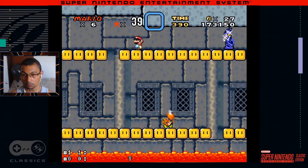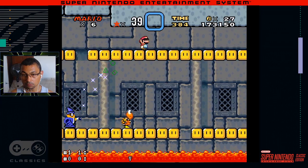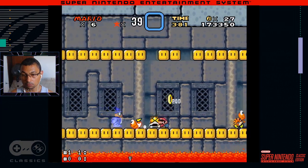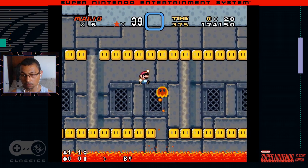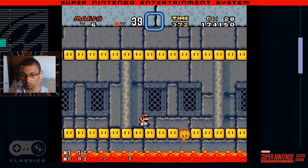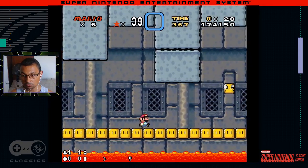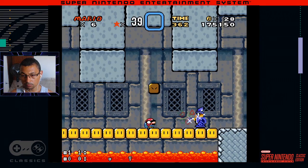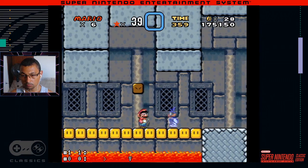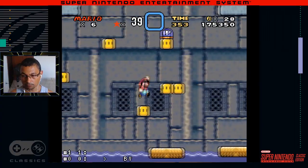Tip 11: Kill Magicoopa — a Koopa wizard in a blue robe. He transforms rotating blocks into various enemies and items, and teleports. He appears in Lemmy's and Larry's castles. Passing these castles with this wizard present is very difficult, but you can get him out of your way for a few seconds. Wait for an opportune moment and step on his head. Now go as fast as you can, because in a short time he will come back to delay you again.